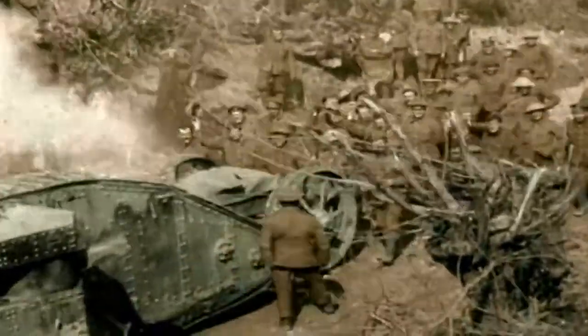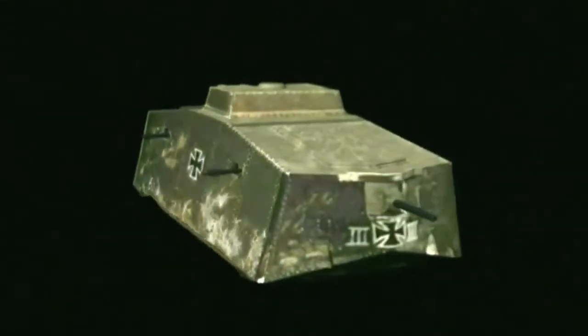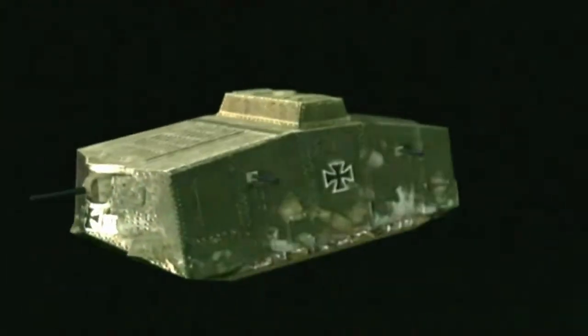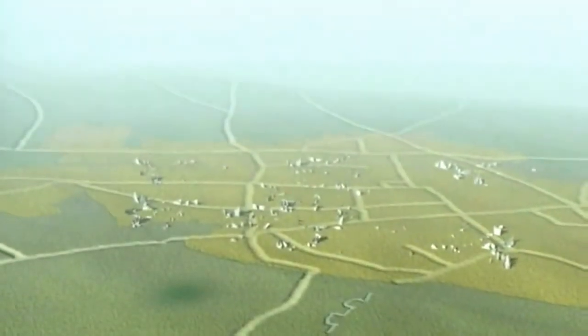Nevertheless, the Germans were so impressed by the British successes that they urgently developed their own tank — a 33-ton monster with a crew of 18, named the A7V. Armed with a 57-millimetre cannon and six machine guns, it was totally underpowered and unwieldy, and could only manage three miles an hour. But it was rushed into service to counter the British threat, and the first tank-against-tank confrontation soon followed.